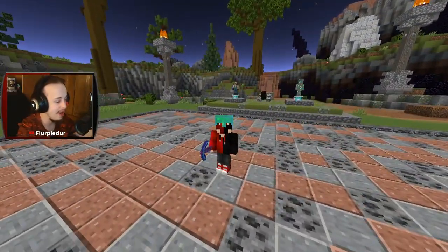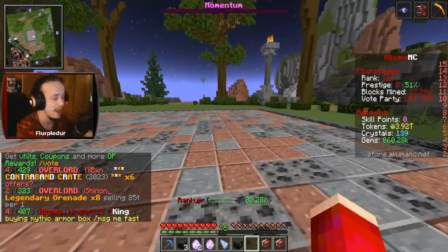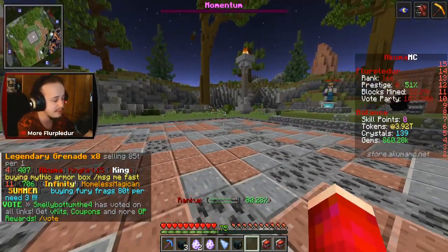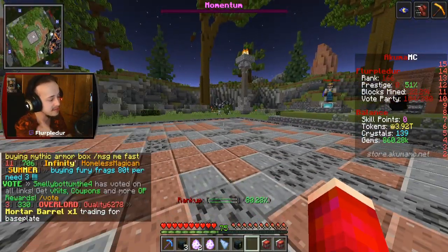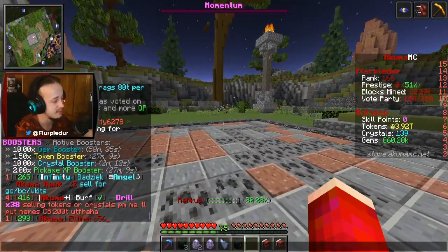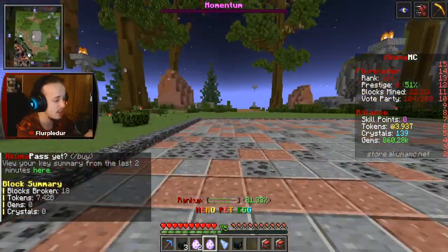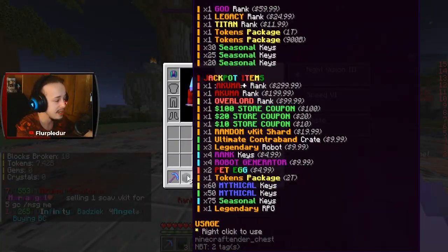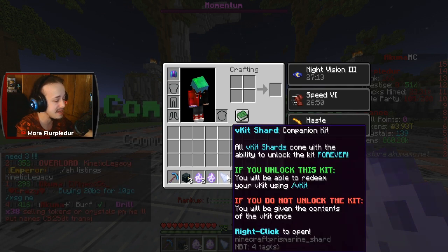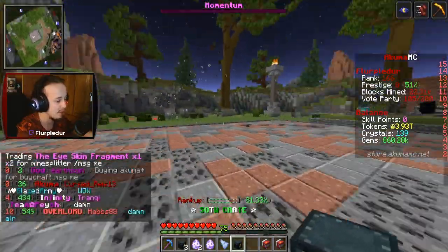It is day number two of Akuma MC and our Versus series, and I've got some catching up to do. When I did my first hour yesterday, I unfortunately didn't have the 10x booster. Right now I also have some boosters going, which means I won't have a 10x booster except for a 10x gem booster, which I will be utilizing. I also got a nice little package off the store which gave me three ultimate contraband crates, two pet eggs, one hero pet egg, a V-kit companion shard, and a beautiful Start of the World crate.